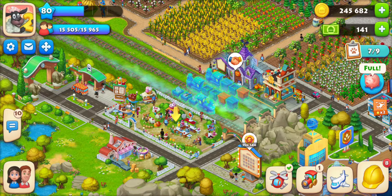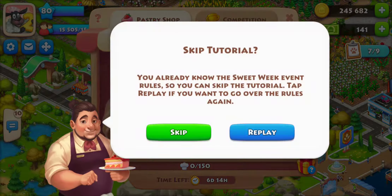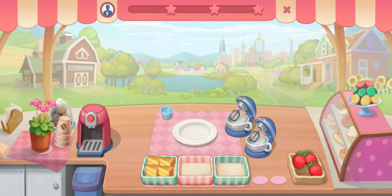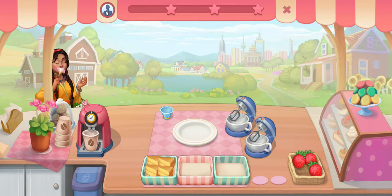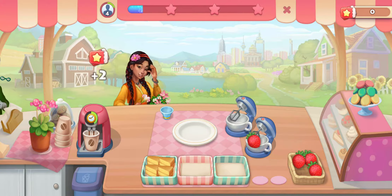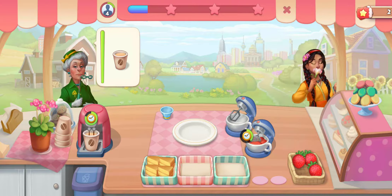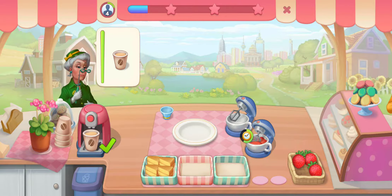Everyone, the Sweet Week event is on so let's get into it. I'm going to skip the tutorial. This is your basic restaurant-style game — you can blend the strawberries, you can make coffee, and then you have your bread.